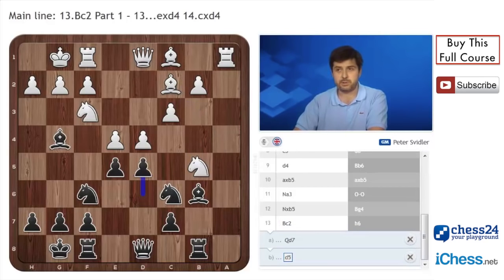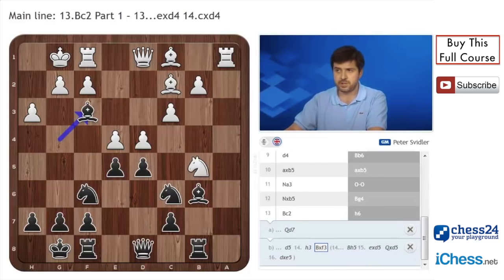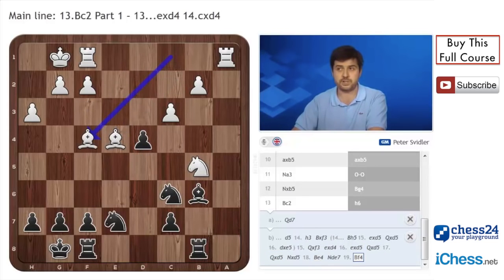It was considered possible to equalize playing d5 here, but then people realized that after h3, black can't really play Bc5 anymore, because the complications after exd5, Qd5, and d5 don't work out for him at all. The position after Bxf3, Qxf3, exd4, exd5, Qd5, the queen swap, Bb4, Nd7, and Bf4 — although you might hold it eventually, you will most certainly not enjoy attempting that, despite having drawing chances in such an endgame.